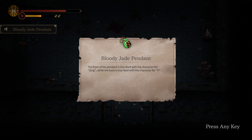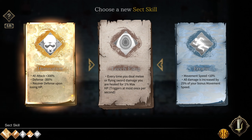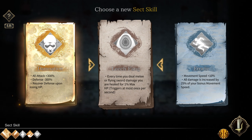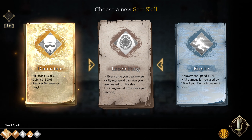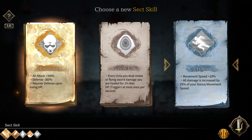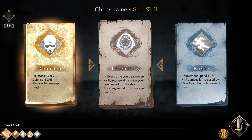Bloody Jade Pendant: the front is inscribed with the character for queen, and the back is also inscribed with the character for queen. I have no clue what that means — I'm not Chinese. Damnation: all attack plus 300%, defense minus 300%, recover defense upon losing HP. That sounds so dangerous. Every time you do melee or flying sword damage, you are healed for 1% max HP, trigger at most once per second. Erratic movement speed 10%, all damage increased by 25%.